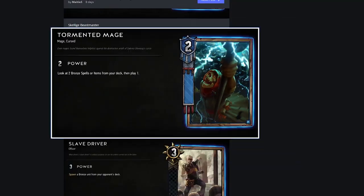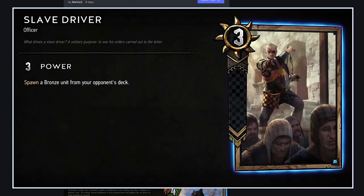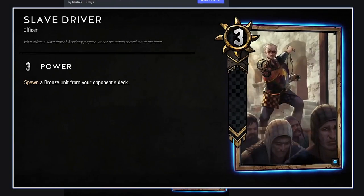Slave Driver: spawn a bronze unit from your opponent's deck. If you're actually stealing it, that's absolutely insane. If you're not stealing it and just spawning a copy, then you'd rather just put good bronze units in your own deck. I don't know exactly what spawn means — are you stealing it or just spawning a copy? I'll assume it means stealing, in which case it's good. If it's not steal, it's garbage.